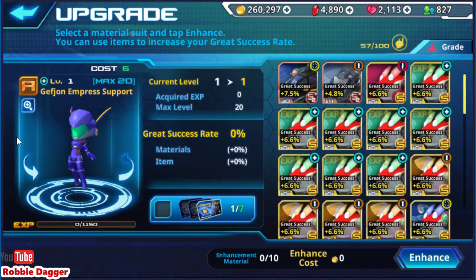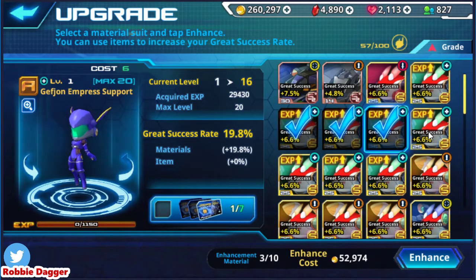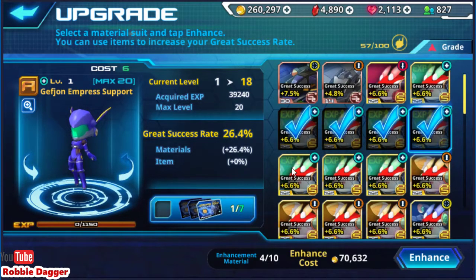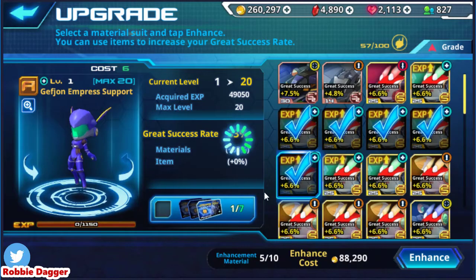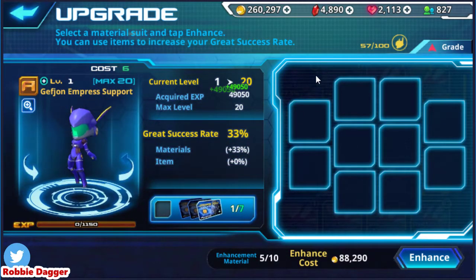We're gonna level up a Hera, but to do that we've got to level up this Gefjan Empress support — it's level one right now. When you see this 'EXP up' icon flash, that means you're getting more experience for fusing the right type of fodder. We're using support fodder for our support units, so we're getting extra EXP from it. I recommend doing it that way — it'll save you a lot of grinding. And boom, instantly to level 20.